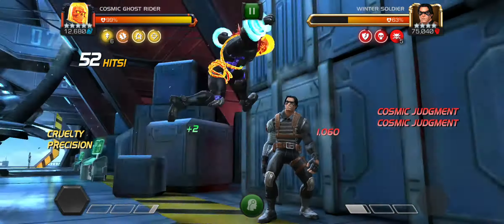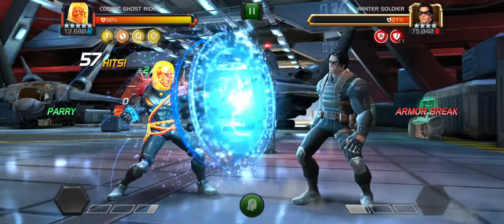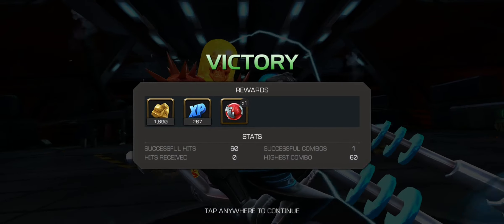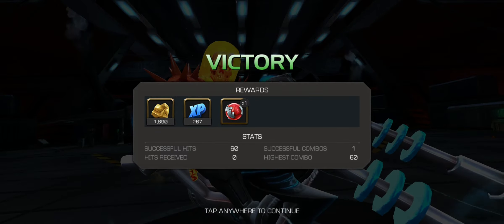parry, charge heavy, and throw that sucker. This extremely powerful rotation — that's basically it, rinse and repeat if needed, but I doubt you will need it, because your basic combo is going to do like 300,000 damage on a 5-star rank 5.